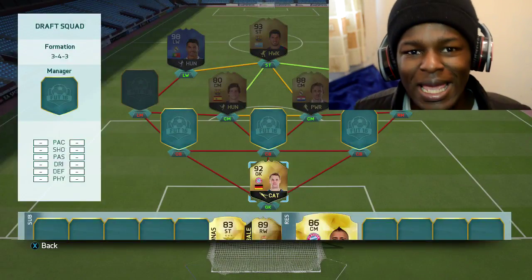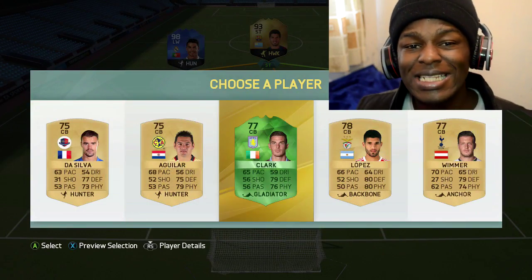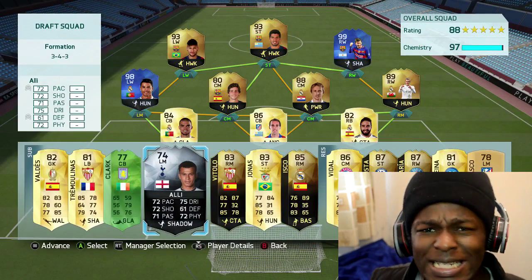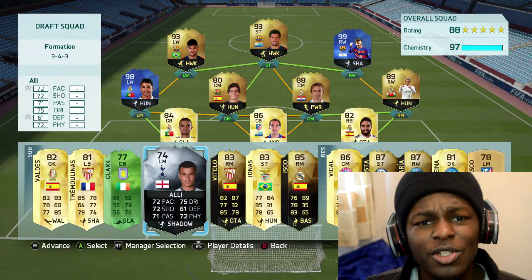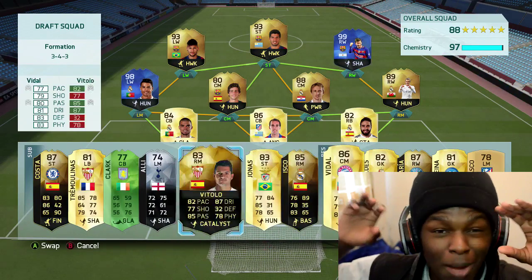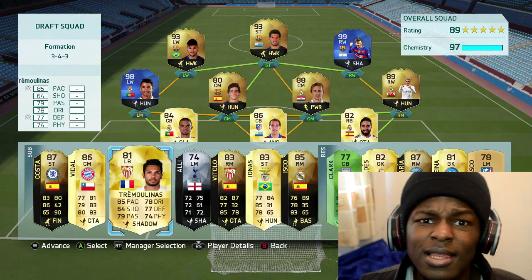In form, the team began to take shape. We even managed to get a green link somewhere through all this. Completed the team and it was 88-rated with 97 chemistry. And at this point, to be honest, I just thought that was the best I could get with this team. Whilst annoyed that I didn't get that Aubameyang I was looking for, I decided to start playing around with the team and changing things.